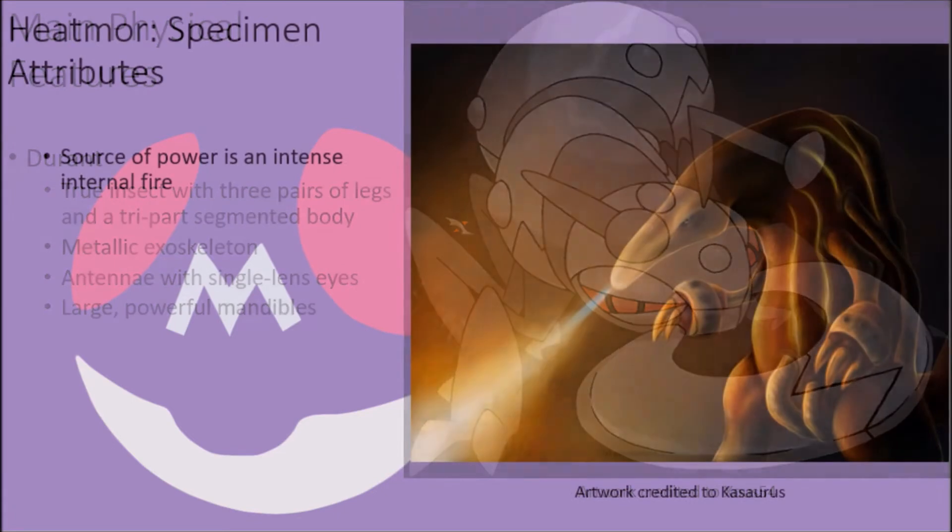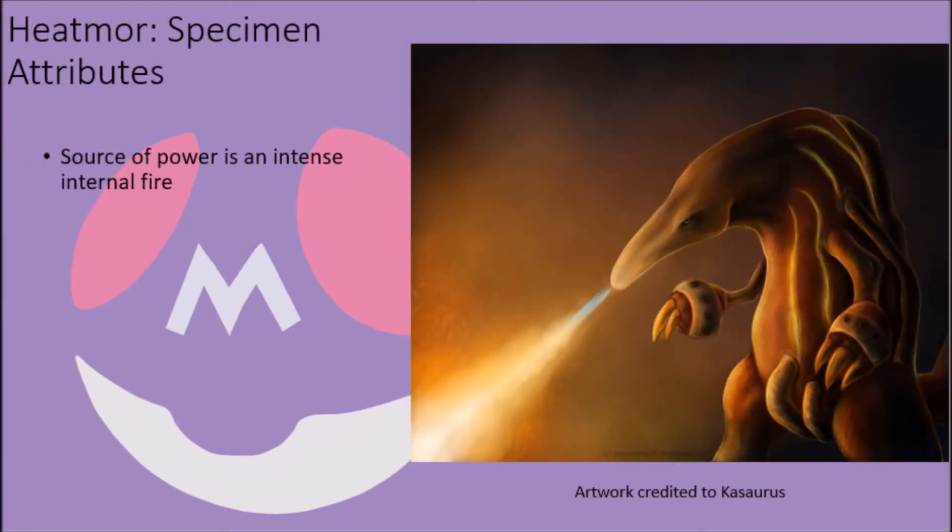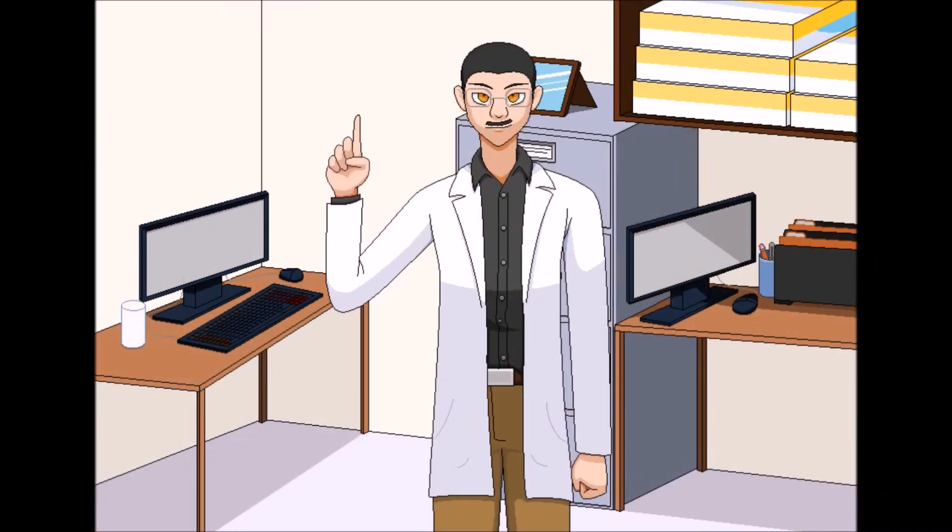Unlike traditional anteaters, Heatmor have developed fire-type powers as a result of a biological arms race between them and their primary prey, Durant, and it has drastically altered their anatomy. The source of these creatures' power is an intense fire that constantly burns deep inside their bodies, serving as both the stomach and intestinal tract. Anything that they eat is transferred here through their esophagus, which secretes digestive enzymes that liquefy their food, the nutrients being rapidly absorbed through its interior surface like a small intestine, before the solid waste is dumped into the heart of this flame, incinerating it and disposing of it in a single fell swoop.